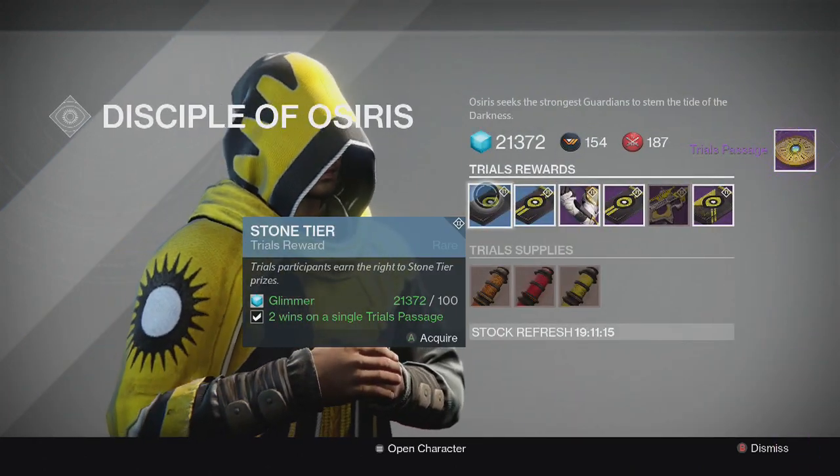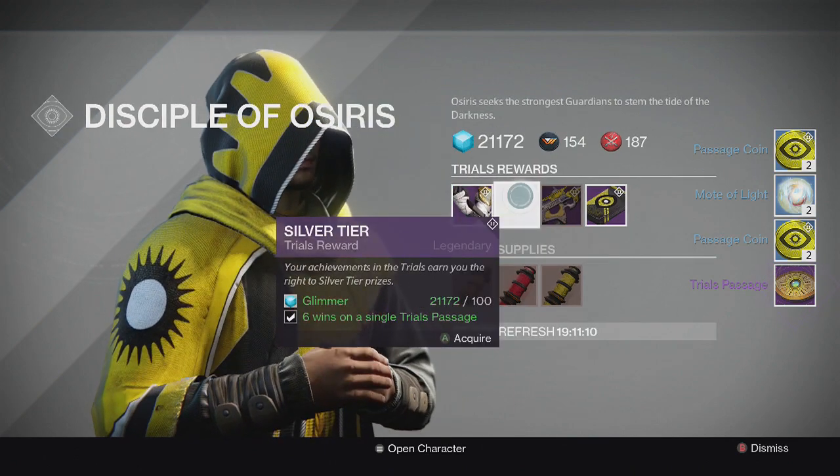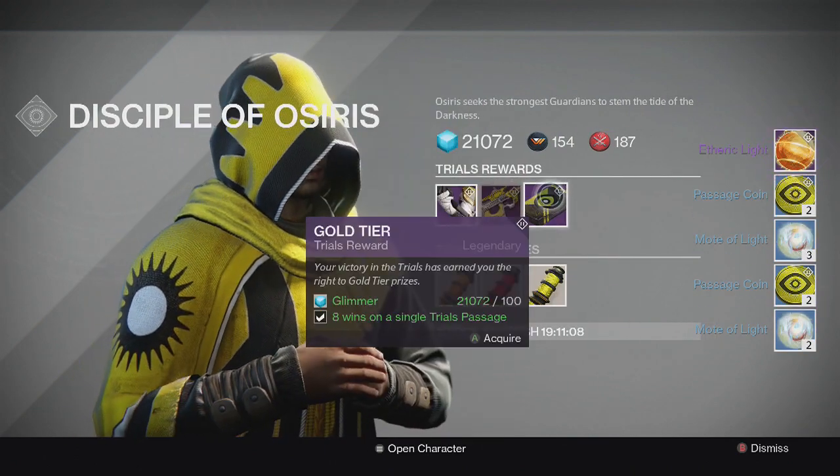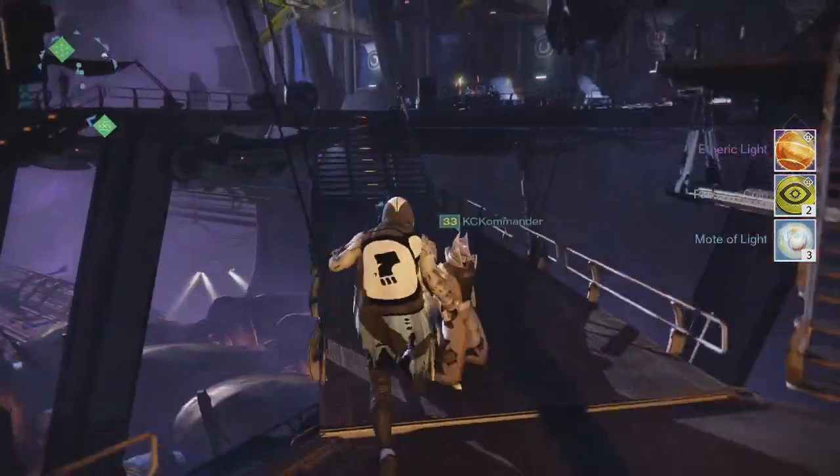For the packages from Brother Vance on my Hunter, we opened up the usual to get Passage Coins, Mote of Light, Etheric Light, and then for the gold tier we get nothing once again — another primary that didn't appear.